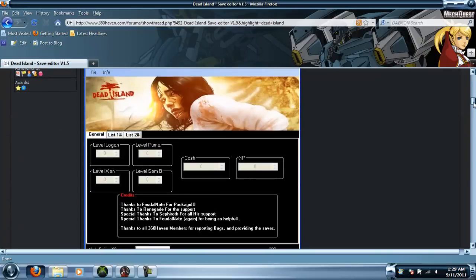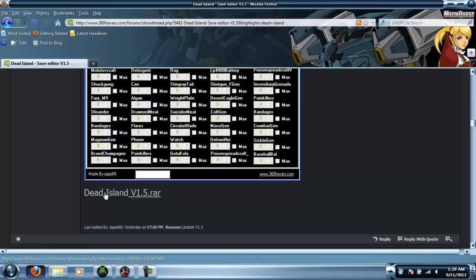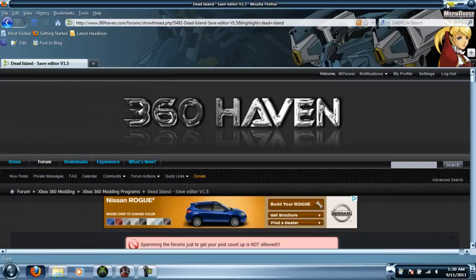This is a really awesome mod tool. When you do get there, you want to go down and find Dead Island version 1.5 RAR, or whatever version it's going to be. Before you can download this, you want to make an account on the site, and after you download it, you want to press the thanks button right there — that's very, very good.